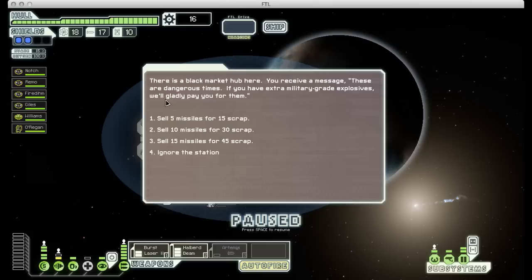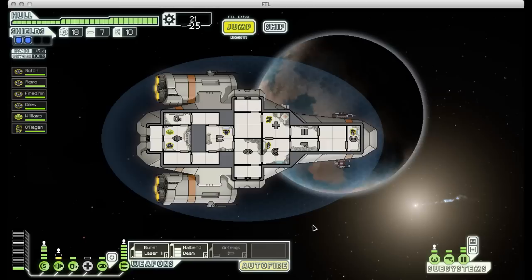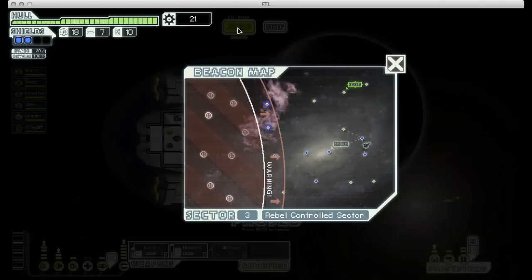These guys are offering us a pretty decent exchange rate - missiles for scrap. Since we do need missiles because we have the missile launcher, I don't want to sell almost all of them, so I'm just going to sell 10. That way we'll have enough to use. We can use that 30 scrap to buy another reactor upgrade, and now we can fully power our engines as well as use both of our nice weapons.